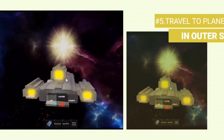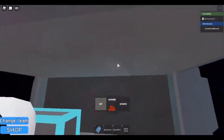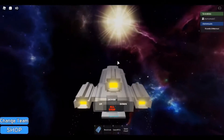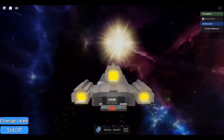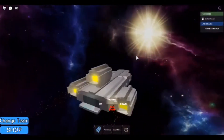Number 5: Travel to Planets in Outer Space. Travel to Planets in Outer Space is a pretty simple space exploration game where you can choose a wide variety of classes that fit your desired role. The game is not complicated and is very simple — just ride a spacecraft and visit other planets. This game is perfect for kids looking to learn a few space facts, like the names of planets and other celestial objects such as the sun, moon, and satellites.